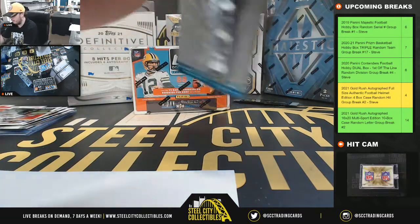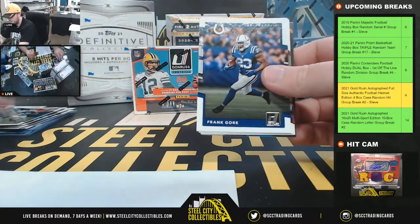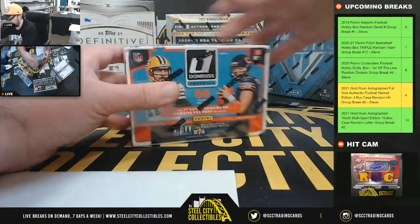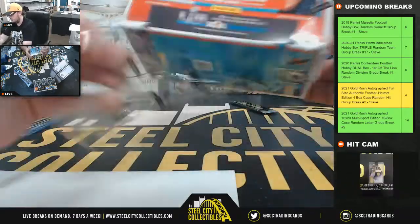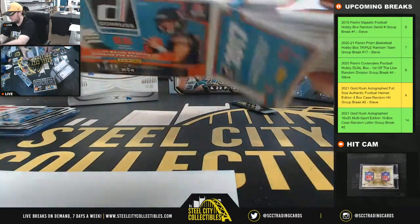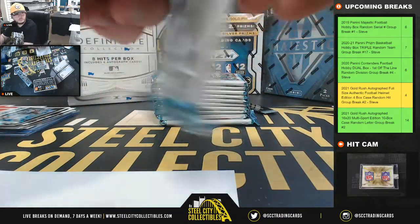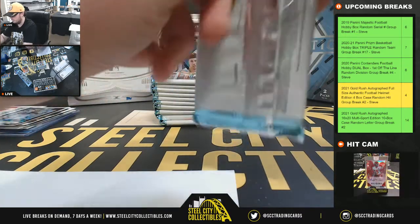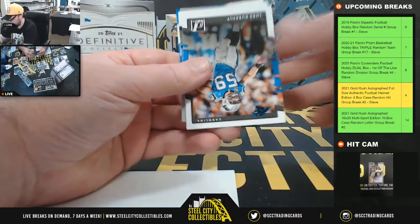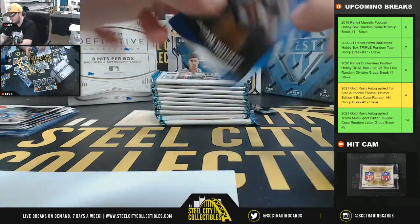A lot of good Rated Rookies in this box. Dominators Cam Newton and our rookie here is Jabril Peppers. Alright, box number two. Legends of the Fall, Emmitt Smith, and Rated Rookie Jamal Williams for the Packers.